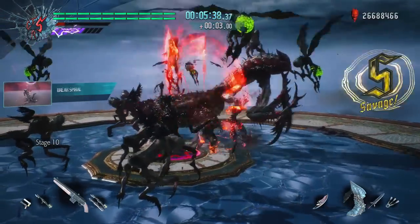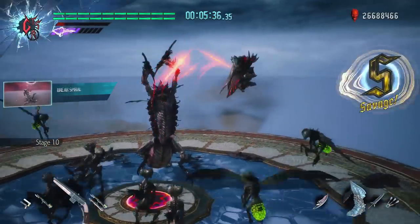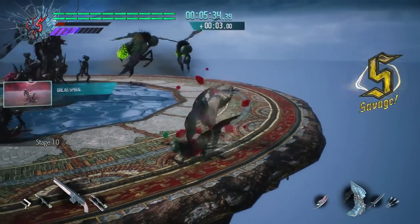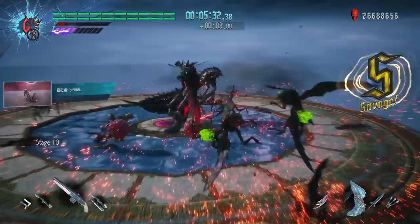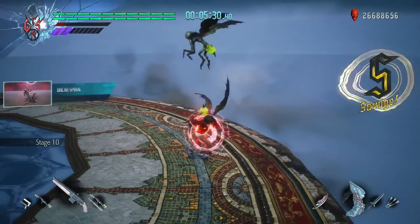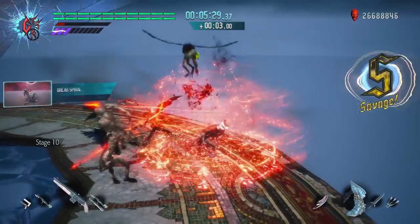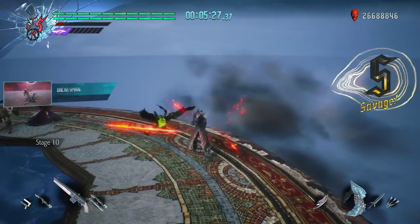On stage 10, each one of these small Empusa adds 1 second to my timer when killed. After getting an S rank though, they begin giving 3 seconds per kill. While this might not seem like much, each type of enemy has its own amount of time that it grants. The general rule is that the bigger the enemy, the more time it will give.